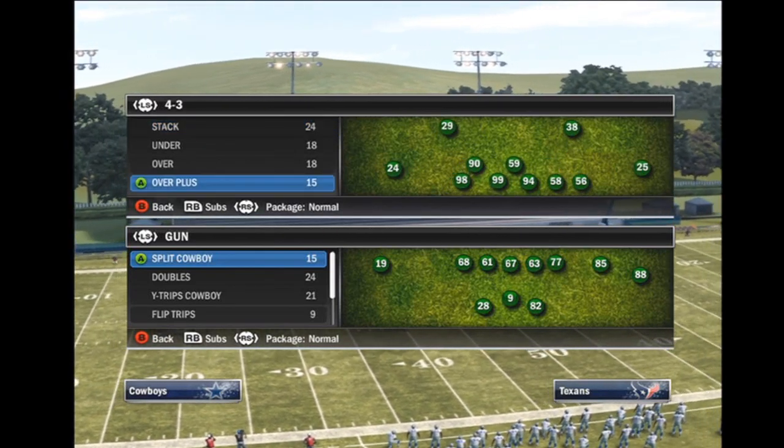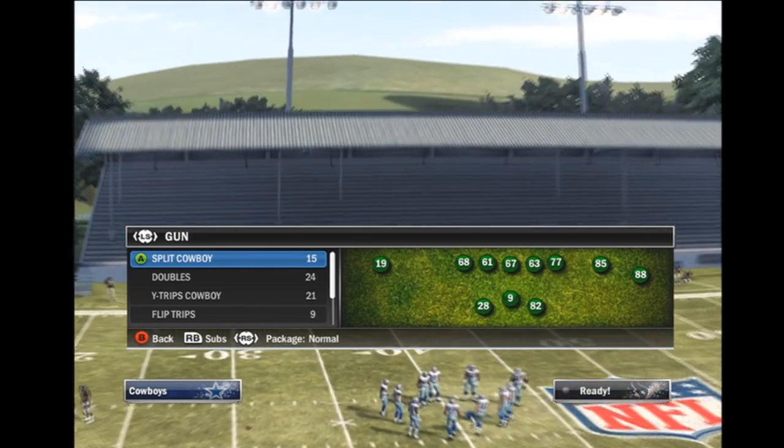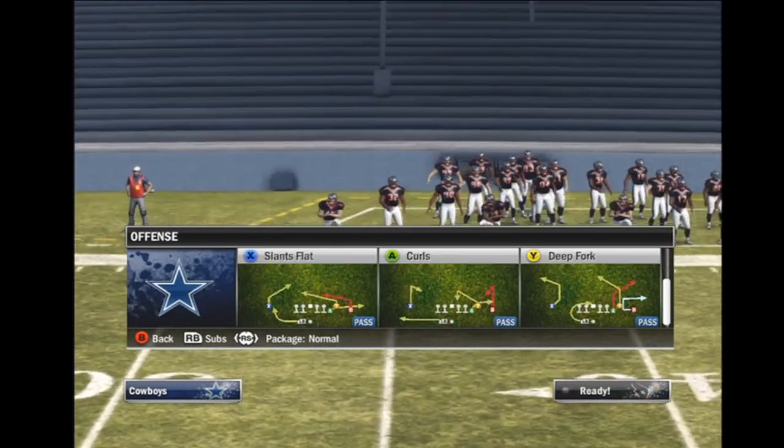Hey guys, what's up? Stray here with a nano. It's at a 4-3 over plus, cover 6. And right now I'm just going to come up against flip trips.